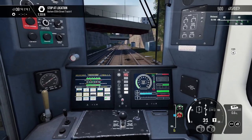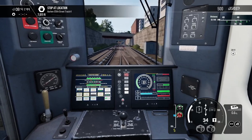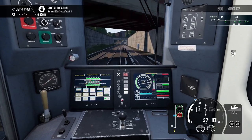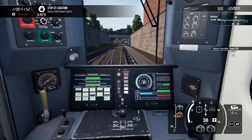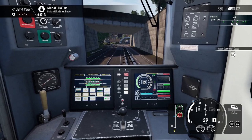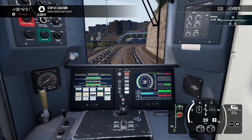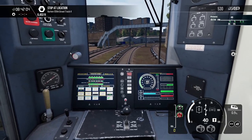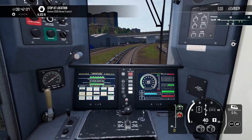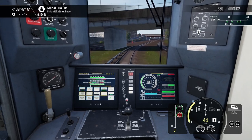Track speed is 45 miles an hour, as it says here. I'm not going to need any wipers today. So this is in New York, of course. We're going to Grand Central Terminal, which is like one of the main terminals. And we're coming from Yankee Stadium, which is up in the Bronx.